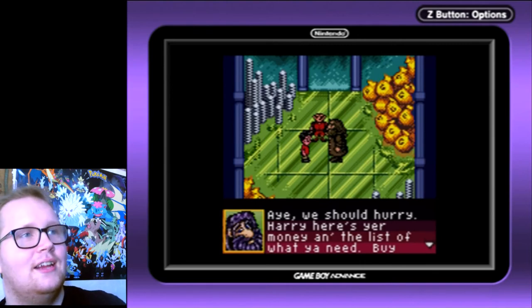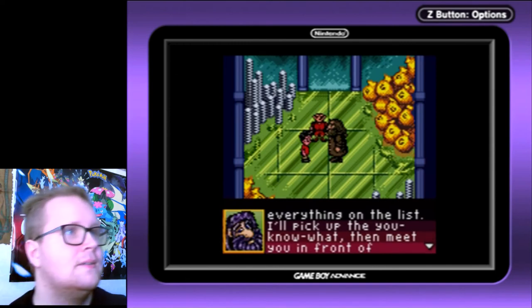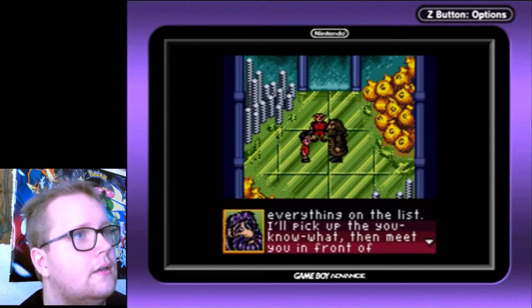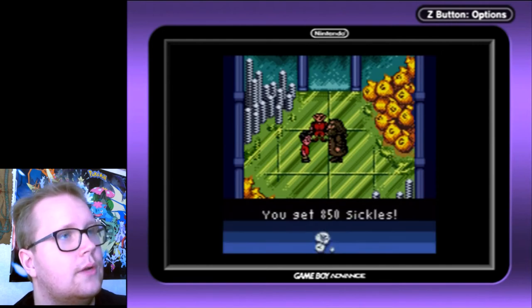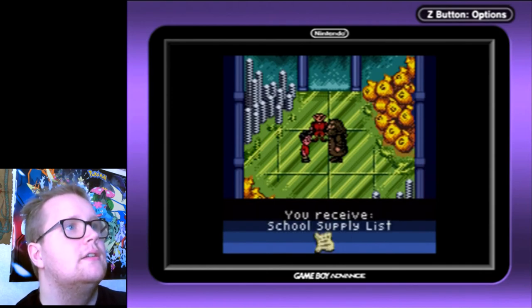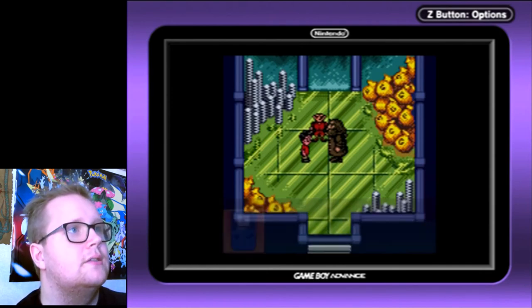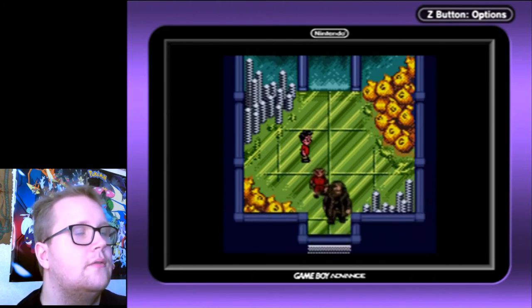Here's your money and the list of what you need — buy everything on the list. I'll pick up the you-know-what, then I'll meet you in front of Gringotts. 800 — well, I guess I didn't have to grind for money. Got the school supply list. I guess I have to buy a bunch of supplies, so I'm probably not going to be able to use all of that for other stuff.